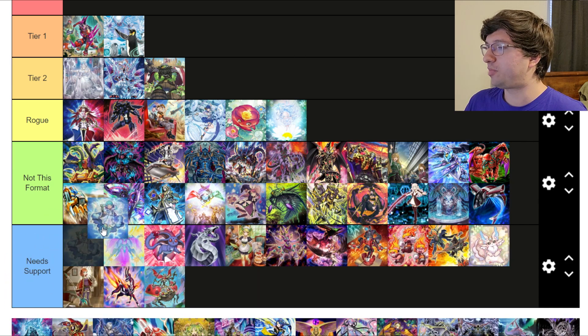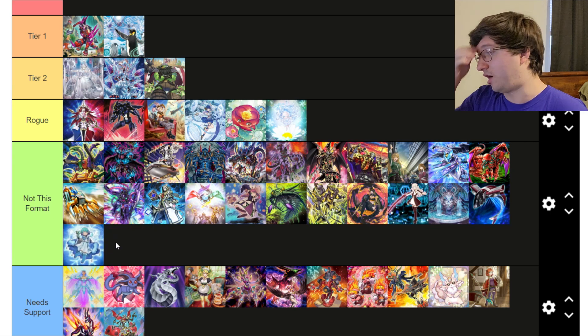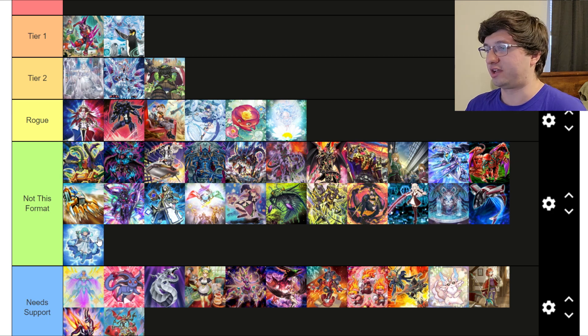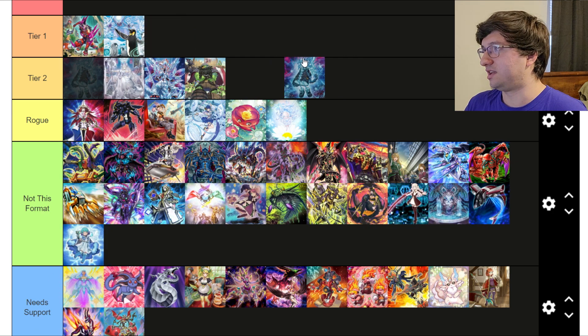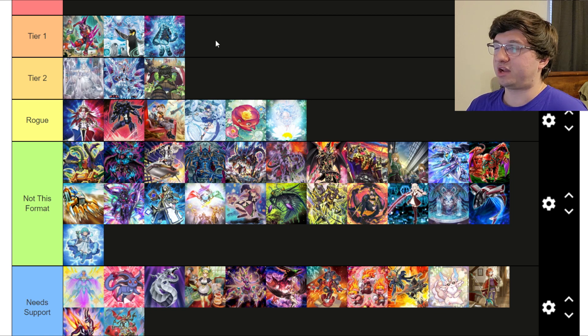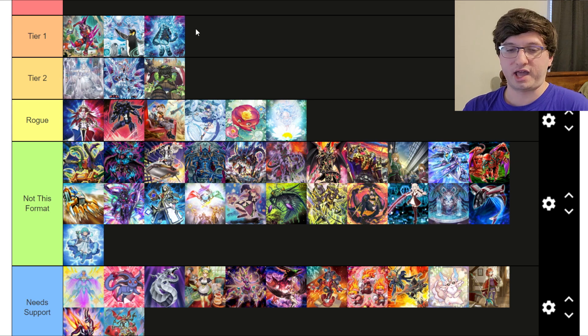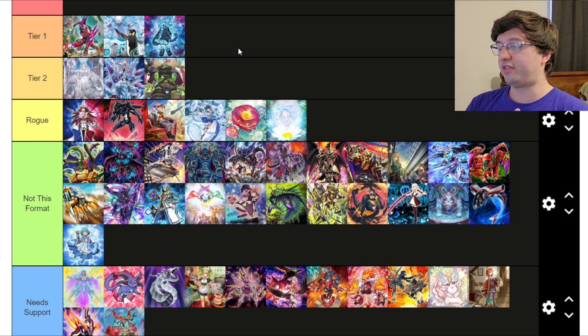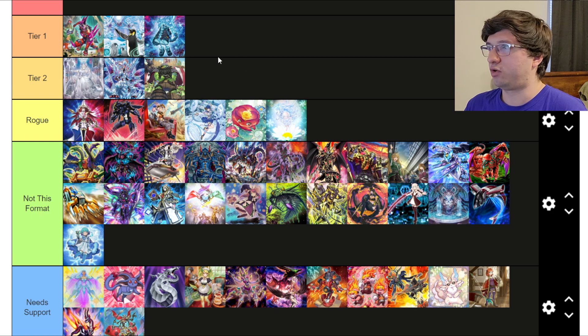Weather Painter — Not This Format. It needs a slower format to compete; it can do some floodgate stuff but it's just off Spright at this point in power level. Spright — I'm going to put in Tier 1. Maybe it's the very top of Tier 2, but I do think Spright is still pretty good post-Photon Hypernova. It's part of what I'm considering the top four decks. There are so many different variants — the pure version is Tier 1, Gishki Spright would be rated slightly lower, and Runick Spright is more Tier 2 or Rogue. But pure Spright is still really good.